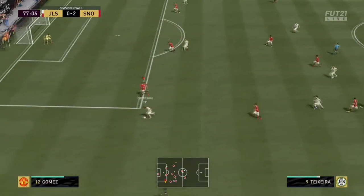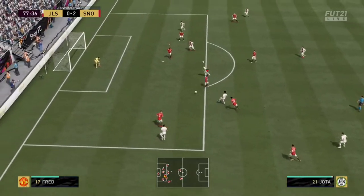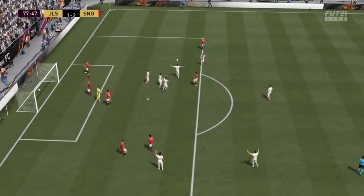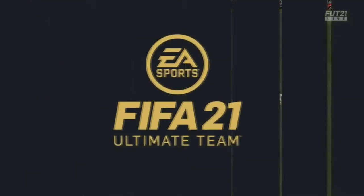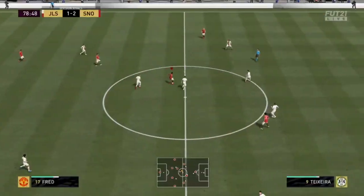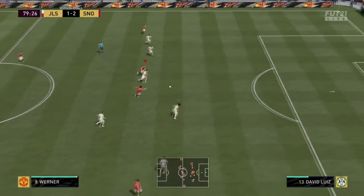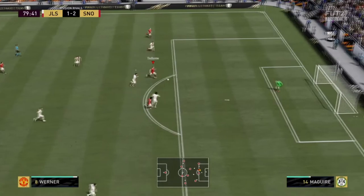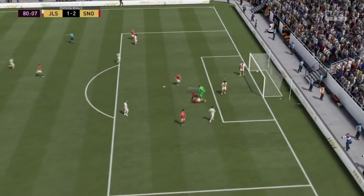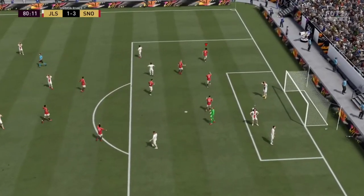Our opponent decides they want to put one back — terrible defending by us — but we are still at two-one. We do put it away in the 80th minute as Timo Werner and Mohamed Salah trade some passes. Salah gets denied first but puts it in the back. We get our first win of Division Rivals.